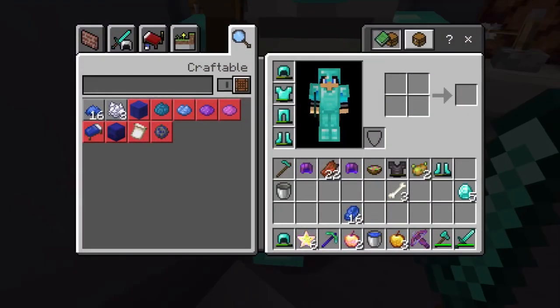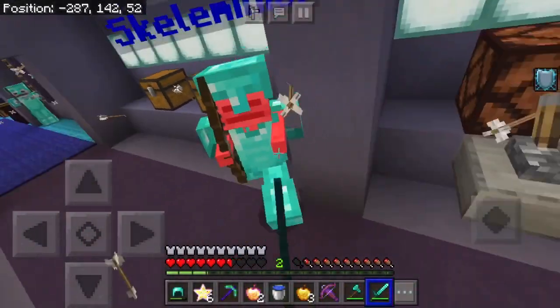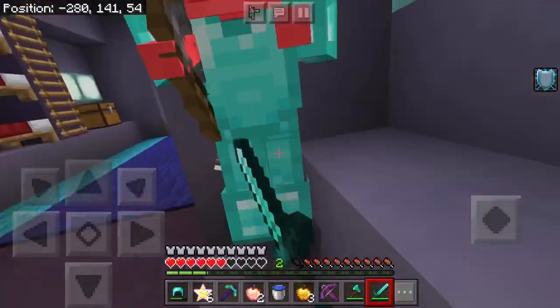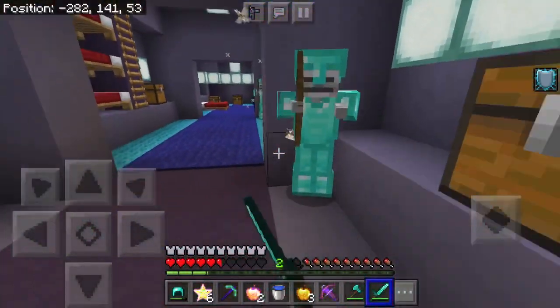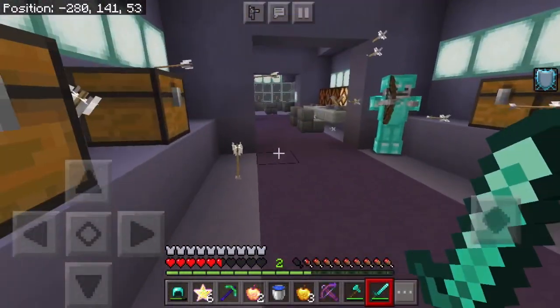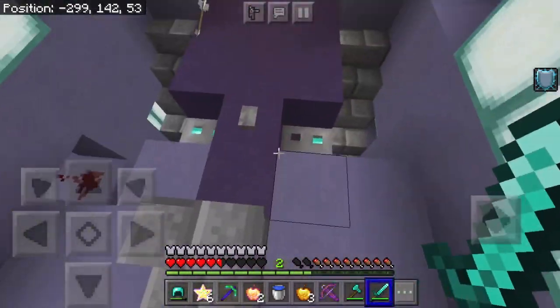He dropped — oh yeah baby! He dropped another right armor, let's go! I guess that was worth it and we got an arrow. So let's get out of here.